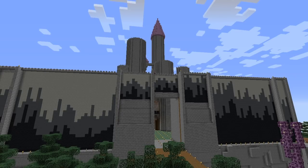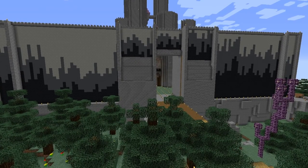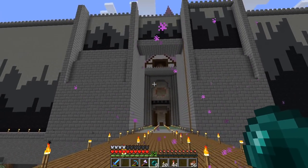Howdy, y'all. Joe Hills here, recording as I always do in Nashville, Tennessee, and today we are looking once more at this gate, this drawbridge here, at the entrance to our model of Tracy and Laura Hickman's Castle Ravenloft from their 1983 I-6 Dungeons & Dragons supplement.